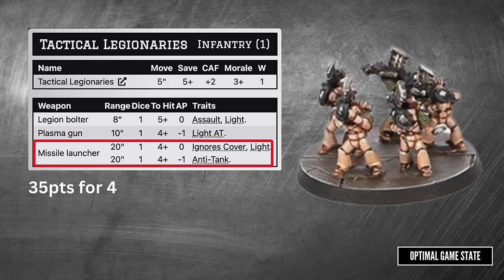We've seen the Karanite Ogryn do impressive work in battle reports, and we can see why now. They have plus 3 CAF and their claws have Rend, so they're rolling 3 dice with plus 3 CAF. On top of that, the Furious Charge special ability increases the bonus from charging from plus 1 to plus 2 — so that's 3d6 plus 5 total. And because it's melee, you don't get a save against them. These guys are going to charge in and wreck whatever they're going up against.